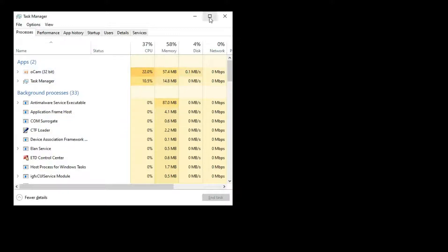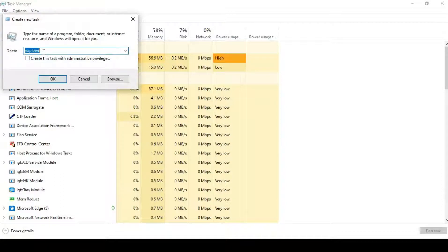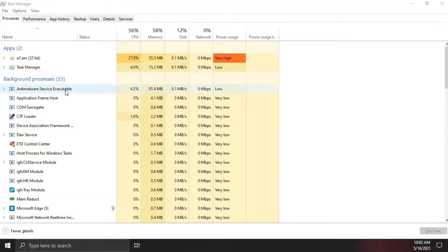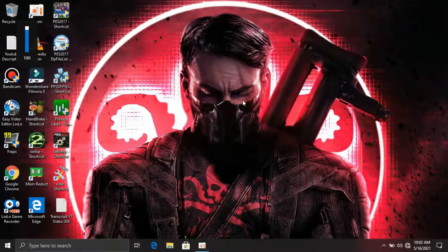Now use the Task Manager keyboard shortcut, which is Ctrl + Shift + Esc, and it will pop up. Click the 'File' tab and click 'Run new task,' type 'explorer,' and click OK. Everything will come back to normal as you can see.